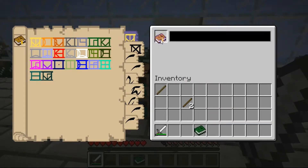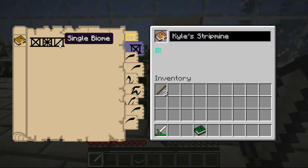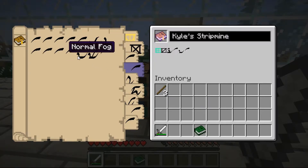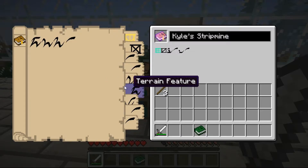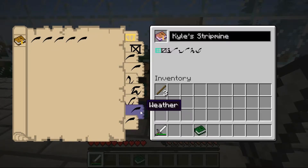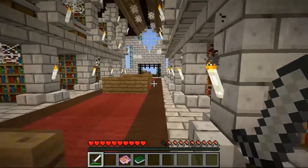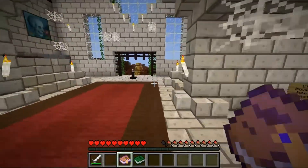So we're going to generate a world. We're going to call it Kyle's Stripmine. We're going to make it a swampland, single biome, standard lighting, normal sky, normal sunset, normal fog, no terrain features. We are going to do standard terrain this time though. Eternal day, no weather. Okay, let's try this again.